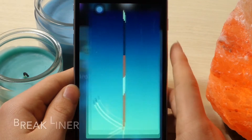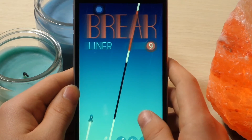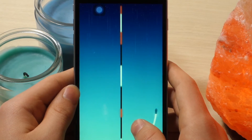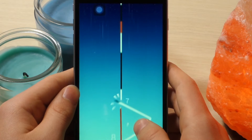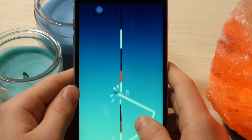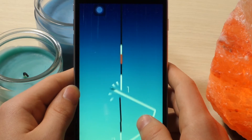The next game is called Breakliner. You're basically like a little rocket ship and you gotta only go through the white yellowish lines — if you touch any of the other lines you will die, and if you touch the red ones you'll die immediately. You can only touch the black lines a certain number of times.